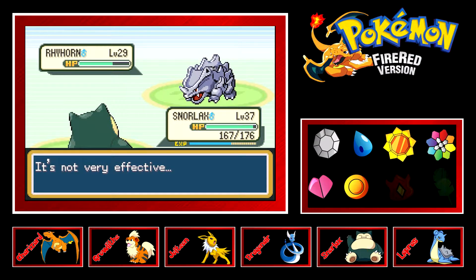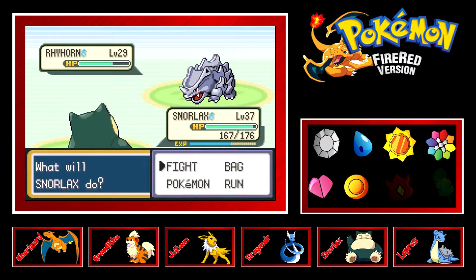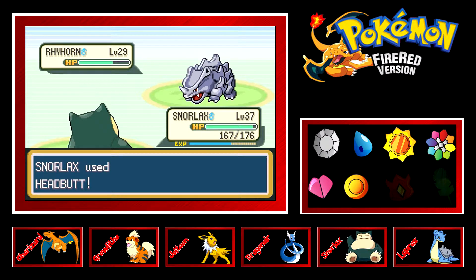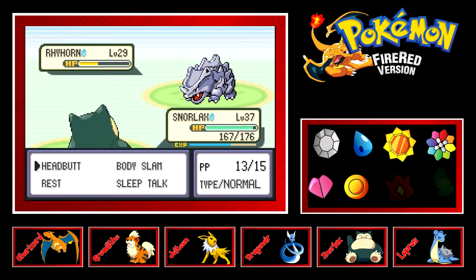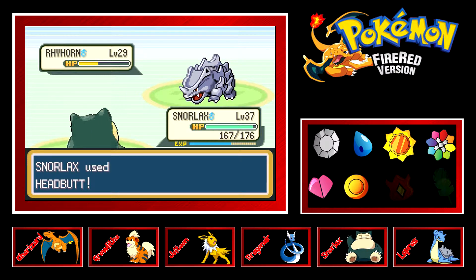Headbutt on Rhydon isn't very effective, but I don't have a lot of options — I don't have a Ground-type Pokemon, which may be an issue as we continue. Two for two on flinches — I'd get a crit, but no.